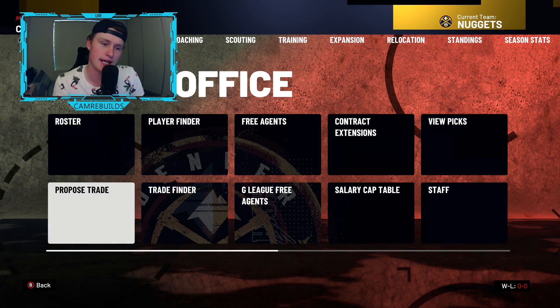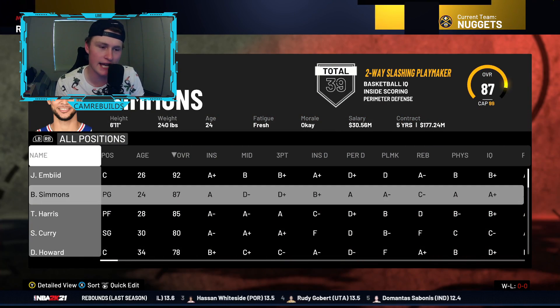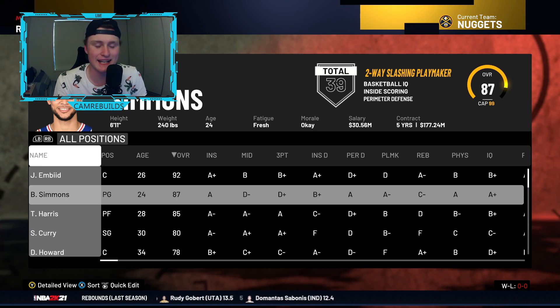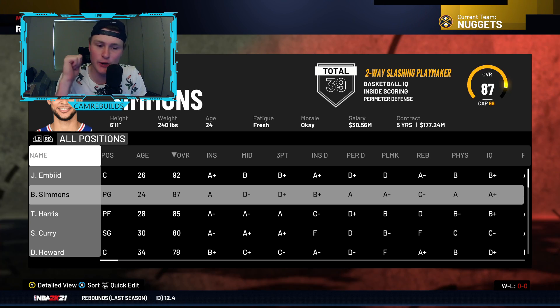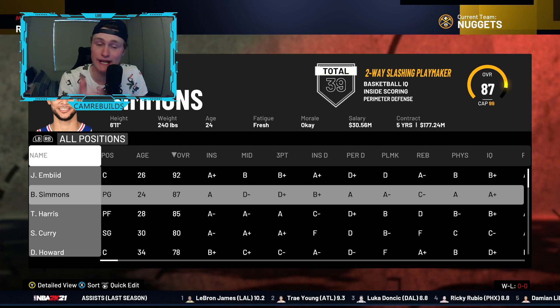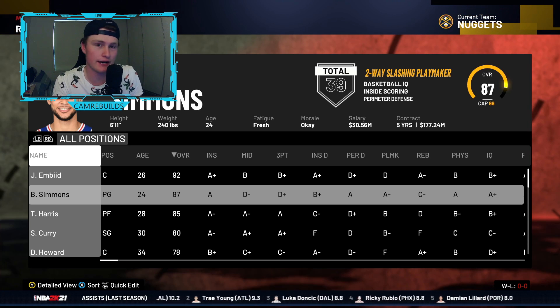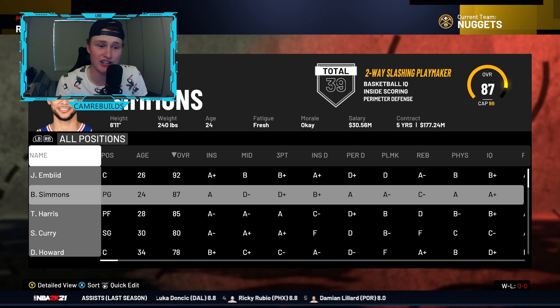Player number two on the easiest superstars list is Ben Simmons. He's very handy to have — yes, the man can't shoot, but if you move him to small forward he goes up to a 91 overall, which is really handy as a starting small forward. He can defend, go inside, pass the ball, he's quick — he's got everything but shooting. He can guard players like LeBron James, so he's a very good pickup at the three.